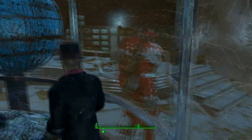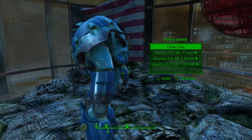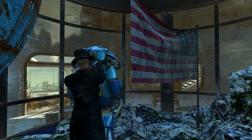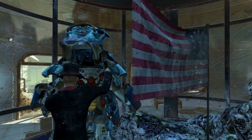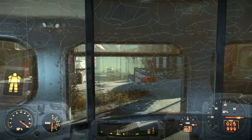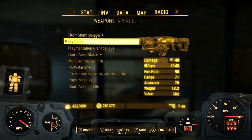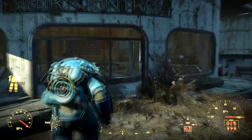Now we're on the inside of this glass box where we can collect the Nuka Quantum Power Armor set. Some of you may be wondering how to get out of this fish tank — luckily since this armor is located outdoors we can just fast travel to any nearby location and we'll be outside with our new Nuka-Cola Quantum Power Armor. You can go back anytime to pick up the other suit of power armor you used to get inside.